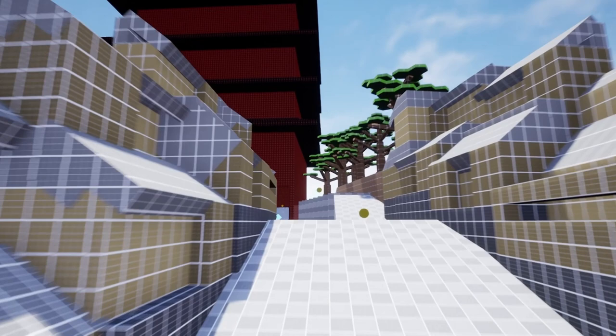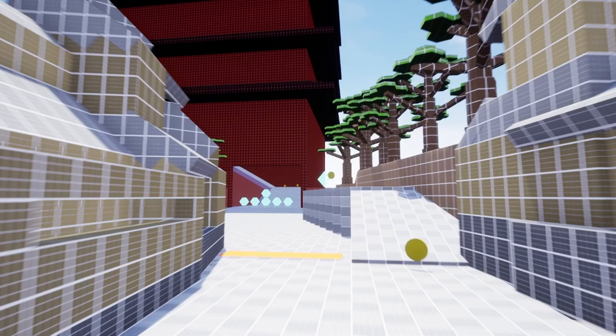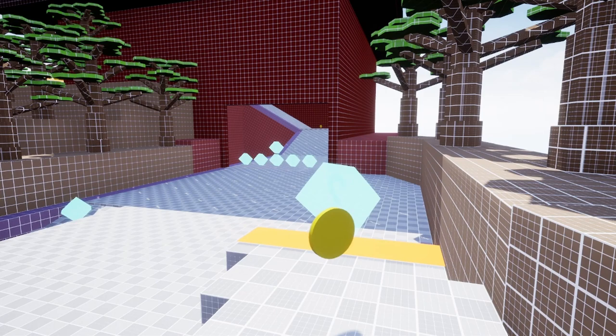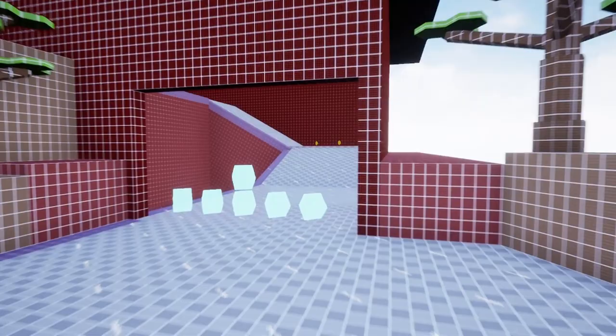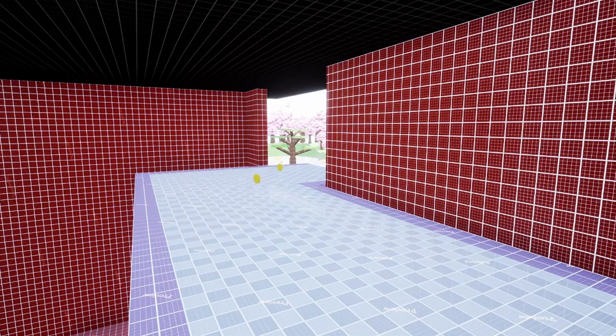Now we go up and see the pagoda once again, and some trees. Here we have two options — one has boost pads (indicated by orange lines on the ground), but we're going to go up because there's another boost pad here that might give an extra advantage. As a reward, I've given the player a coin and an item block as they head into the pagoda. There are some more items and some nice wide blocky turns giving players plenty of room.